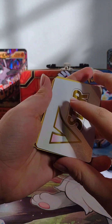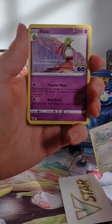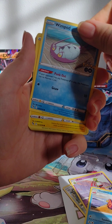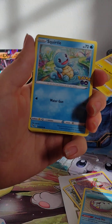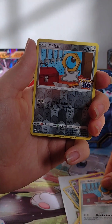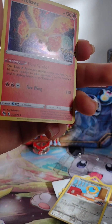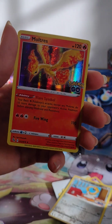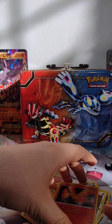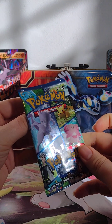Starting off the first pack — looks like we're gonna be starting off with a V-Star card. Steel-X, nice. Slowbro, Wingull, Pikachu, Squirtle, Bidoof, Meltan, Meltan again. In the back we got a reverse holo Mattress — or holo — one, two. Pretty good. I believe the lowest pull you can get is a holo in this set, so not the best start but still pretty cool.